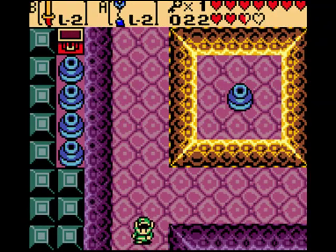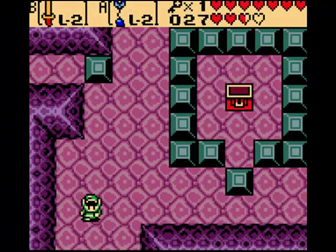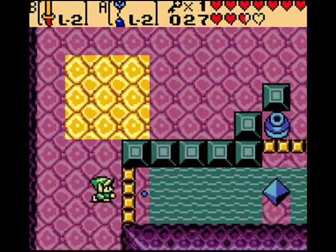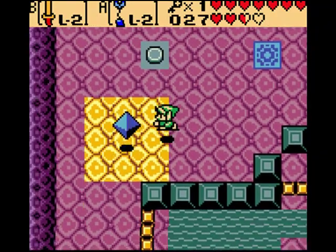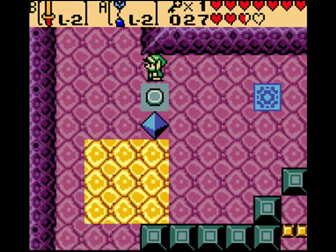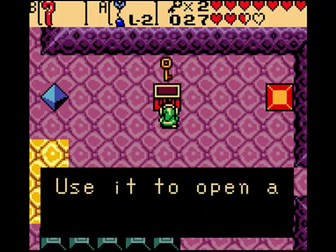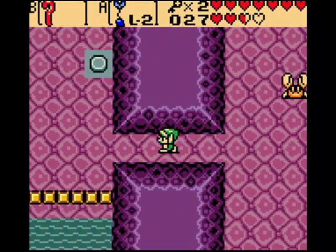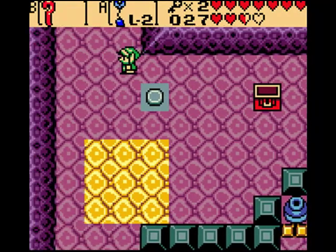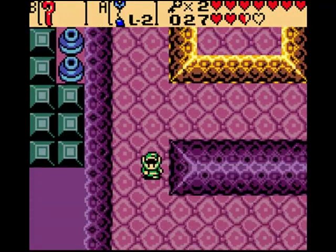Gonna ignore that thing. Gonna kill that thing just for the hell of it. Gonna kill that thing because I hate it. This is the place that I wanted to be. So you move that over there, do that. Yadda yadda yadda - you can pretty much see whatever I'm doing, so I don't really have to explain it. But sometimes I bet you'd like me to explain it, wouldn't you? Alright, that's two keys. We can get to the third floor now, and activate the third floor switch. That raises the water level - it'll cover the first floor and the second floor. You'll see what I mean.